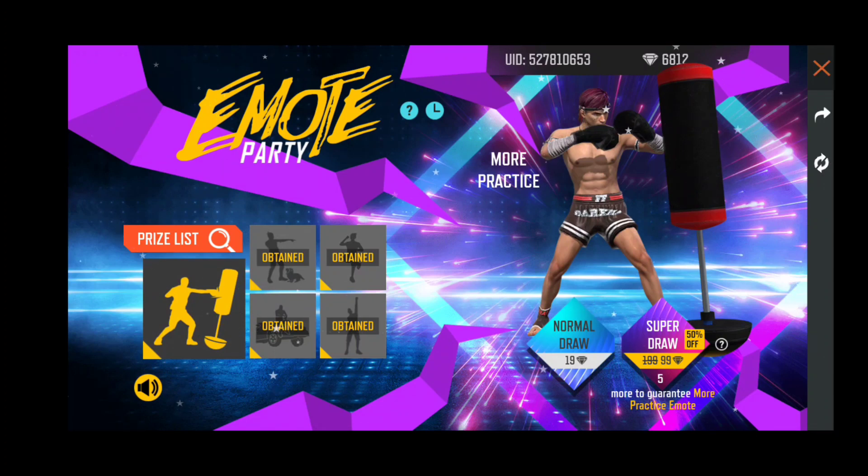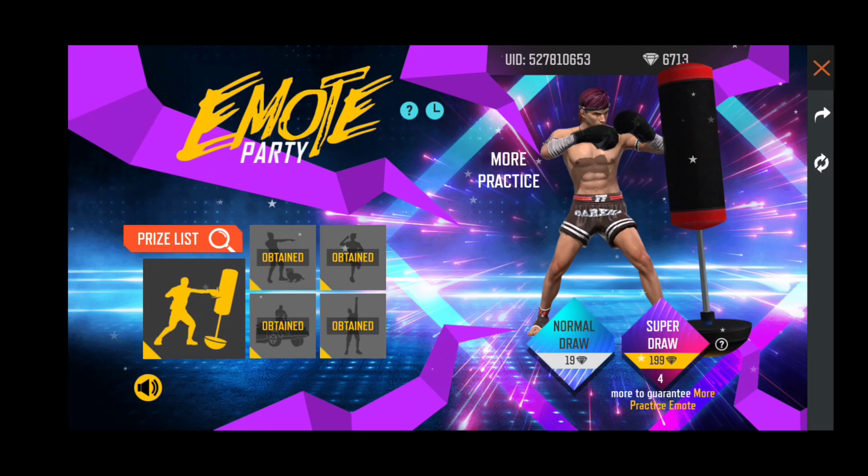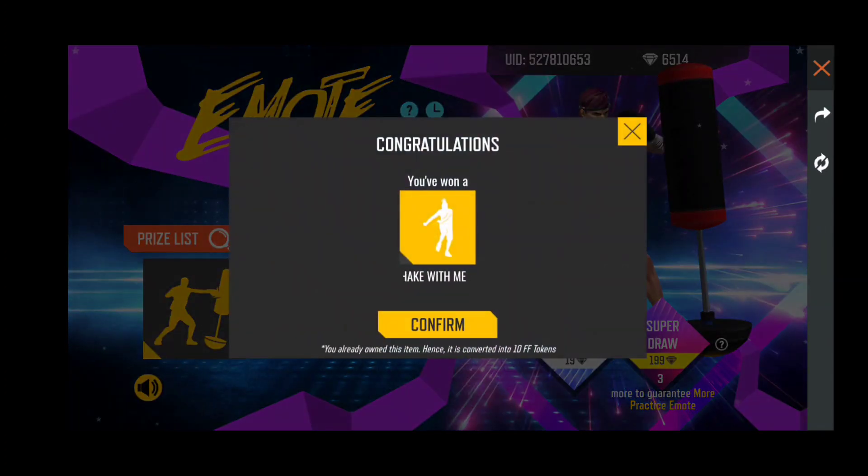Now we can see how we are doing. We can see how we are trying to catch that emote. Now we can see the fastest spin costs 99 diamonds. We can see how we are doing a legendary emote — we can see how we are doing that in 5 spins. So the first spin costs 99 diamonds.